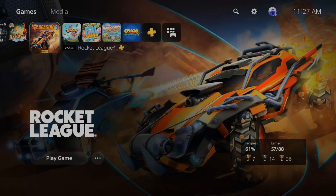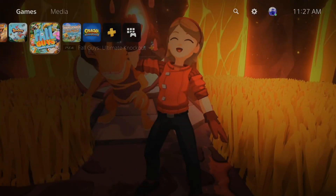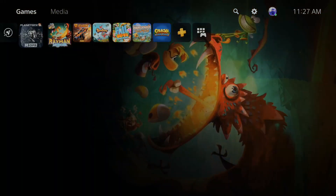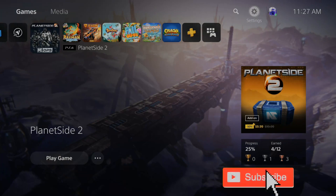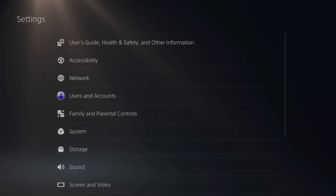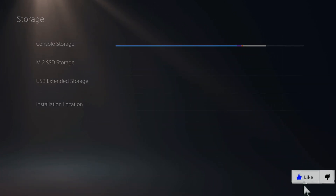I'm on the home screen of the PlayStation 5 and I have tons of games on my PlayStation. To move games from my internal hard drive to my new M.2 SSD, all I have to do is go up to Settings, then scroll down until you get to Storage and select this option.